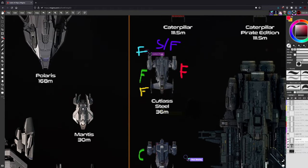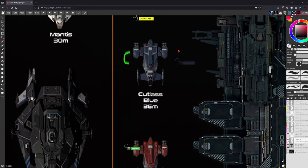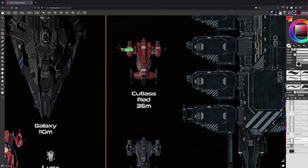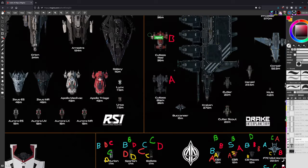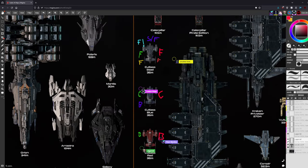The Cutlass Steel gets an F unanimously. It's S tier for style — the most Drake ship that has ever Draked — but an F for its terrible price-to-value ratio. In a game where death is supposed to mean something, nobody understands this ship.